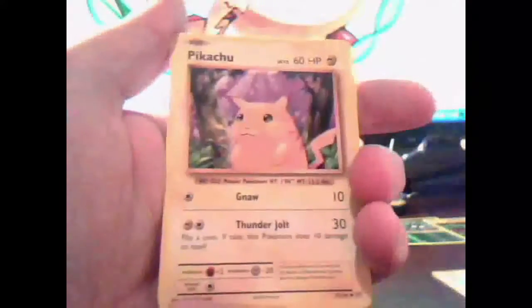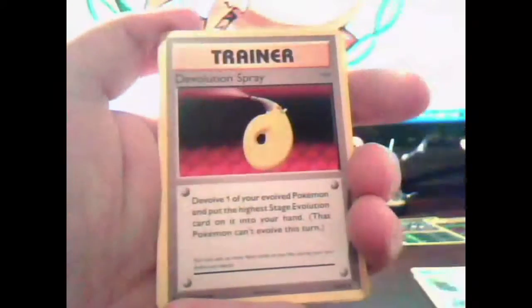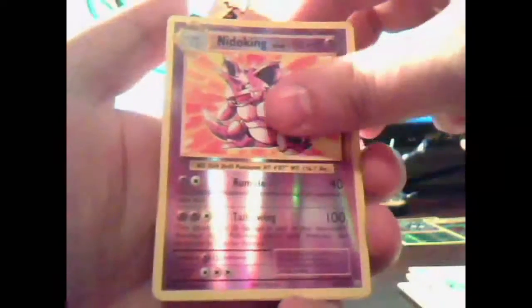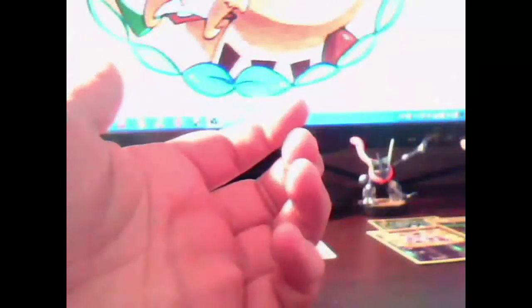We did get a Secret Rare out of that pack so I can't complain too much. I know the Evolutions Secret Rares are pretty common though. Now let's see what's here. We have a Doduo, Pikachu, Staryu, Onyx, Weedle, the Evolution Spray, Pokedex, Poreon, Reverse Holo Rare Nidoking — awesome — and an Arcanine regular rare. Not too bad. You get a Reverse Rare out of that, which is always good.